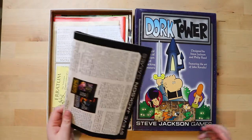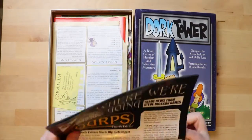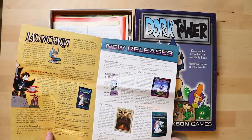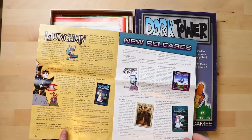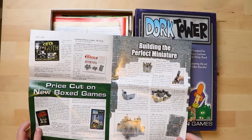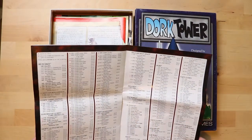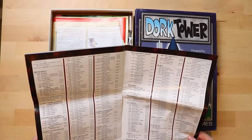I'm going to start with whatever this is. Is it the rule book? GURPS 4th edition — okay, it's obviously some sort of sales catalogue. Yeah, some new releases. Look, Munchkin Blender had just come out. Star Munchkin 2: The Clan Wars. Munchkin Fu. Shea Goth was just being released. And here are the prices for everything — all in dollars, which is really funny. Munchkin at the time was $24.